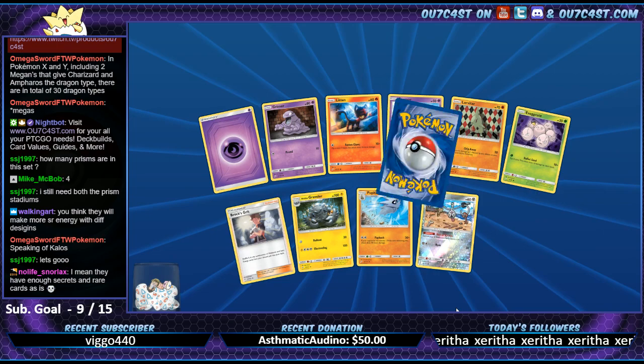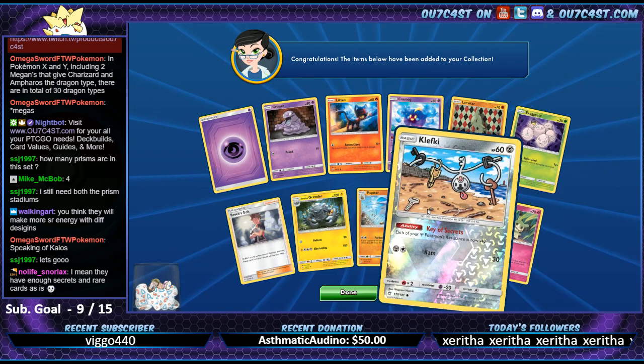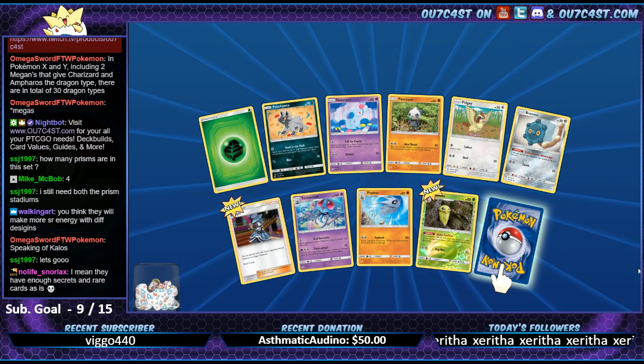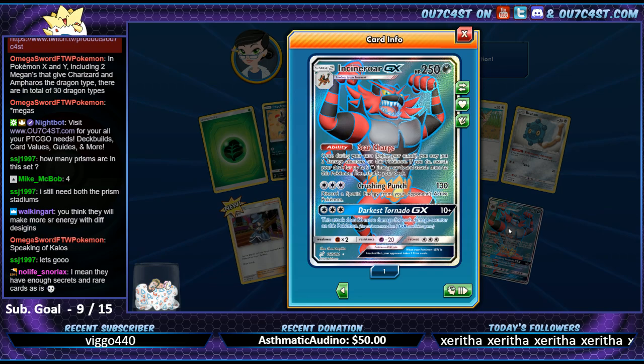They have enough secret rarity cards as is. TCGs, man - they're always trying to reinvent stuff. Clefairy, Community Key. Oh - Full Art Incineroar GX! Although we haven't gotten a lot of crazy valued stuff, I feel like we're getting solid GX pulls.